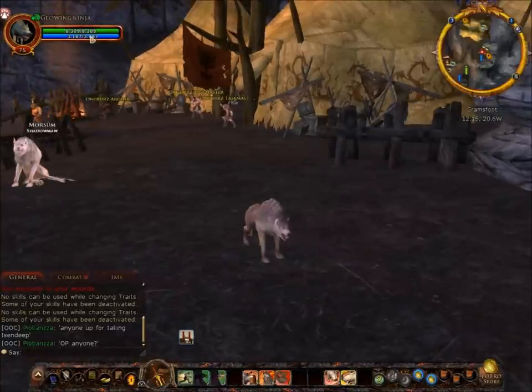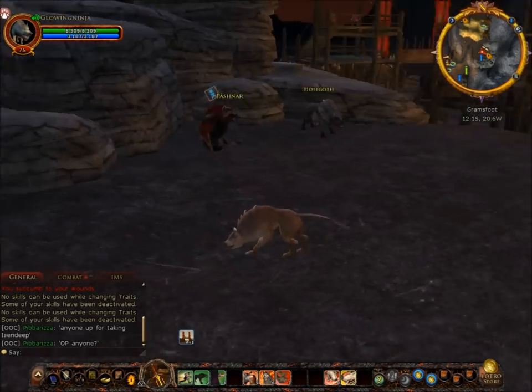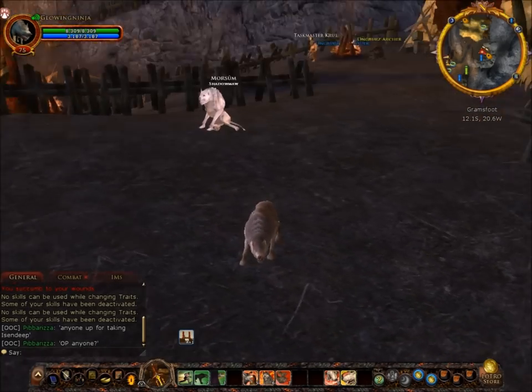So the Warg's health and armor — especially his armor — don't really say he's a melee kind of guy, but what he can do is sneak up, do a massive amount of damage, and then leg it — go back into stealth and attack again.